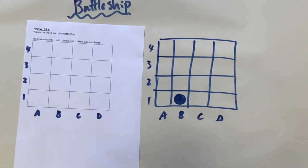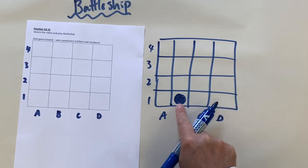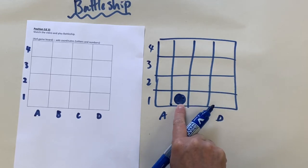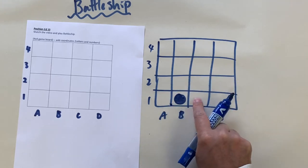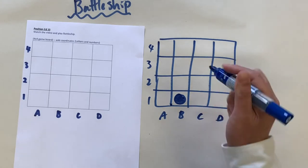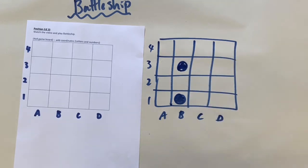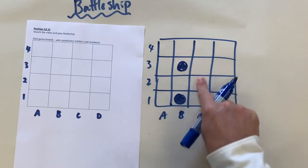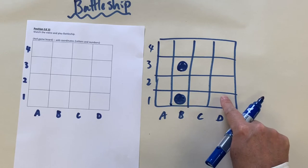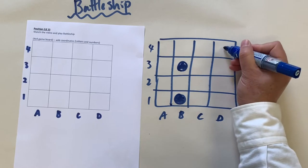There's a rule: your battleships cannot be right next to each other. So if you have a battleship here, the next battleship cannot be directly adjacent to it — not here, here, or there. So I'm going to make another battleship somewhere here. Now I cannot add any battleships next to that one, so my next battleship needs to be somewhere further away.